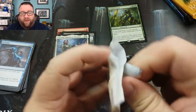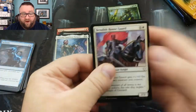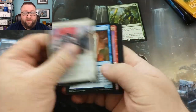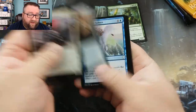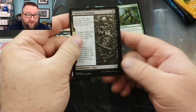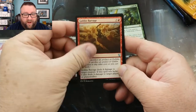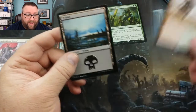On to pack 2. I'm trying to hurry through these so we can keep this video somewhat short, because our patron numbers just keep going up including the tiers that we have, so these videos are kind of getting longer and longer. We've got ourselves a Chainer's Torment, a Goblin Barrage, a Juggernaut, and a Grand Warlord Radha.